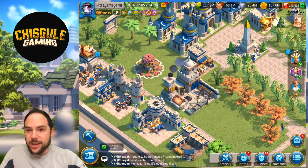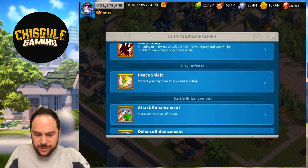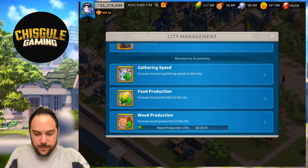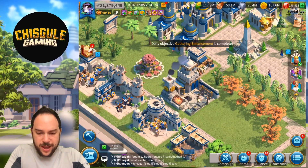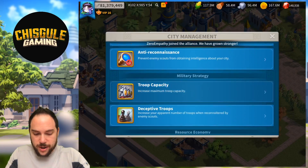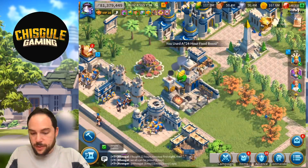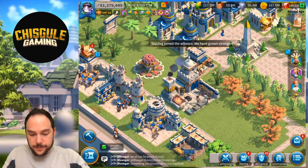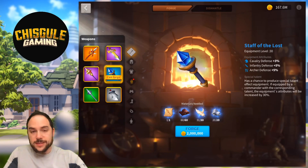Taking a step back and looking at what we need to do here — we're deficient on a couple of really crucial buffs. How is it that we don't have gathering speed going? And we're missing food boost? Give me a break. Let's get that taken care of. Now we need to go craft the Staff of the Lost.